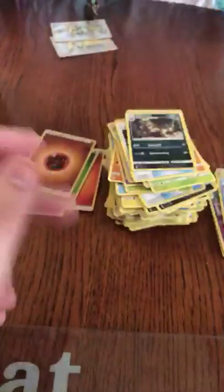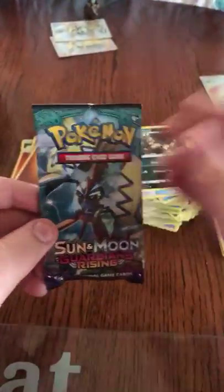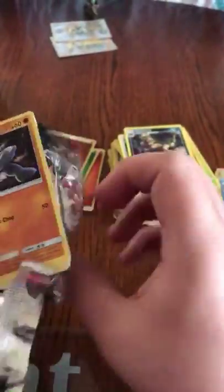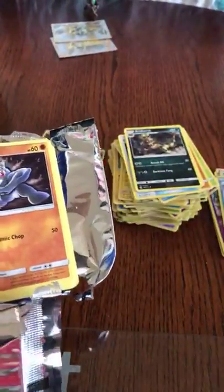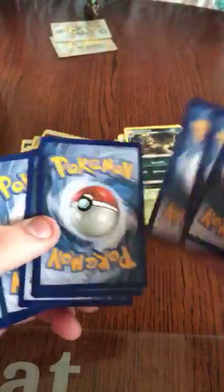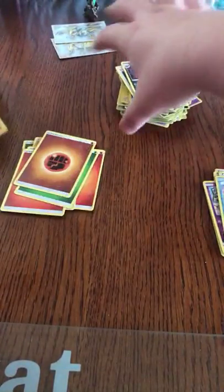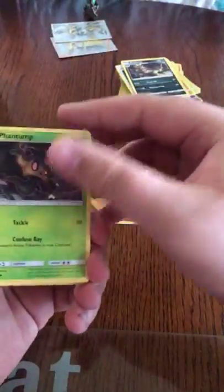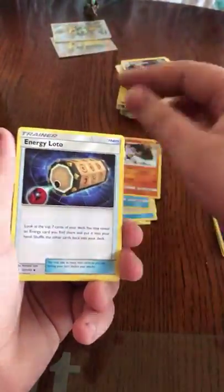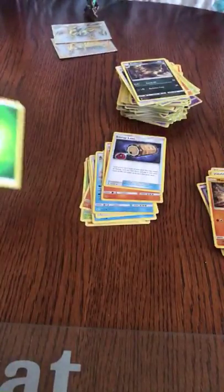So that's a nice card. Okay guys, I am keeping the Guardians Rising bulk separate — I'm going to get another binder — because what I'm doing now is I'm trying to complete those sets. I got Machop, Phantump, Barboach, Carbink, Snubbull, Gligar, Machoke, Energy Lotto, Reverse Machoke, and the Remoraid Non-Hollow Rare.